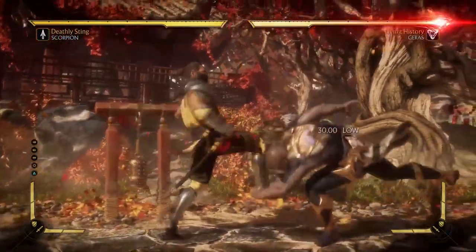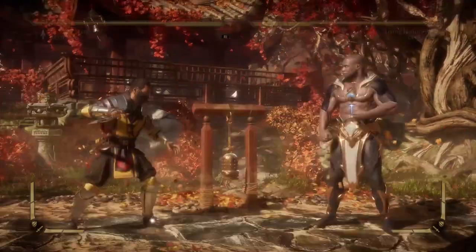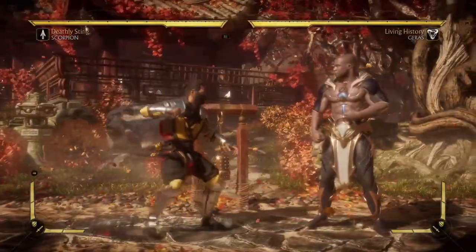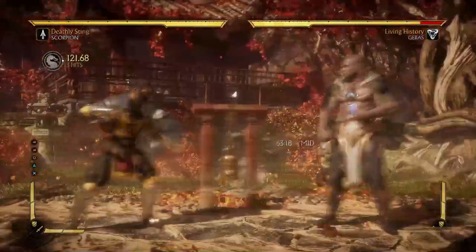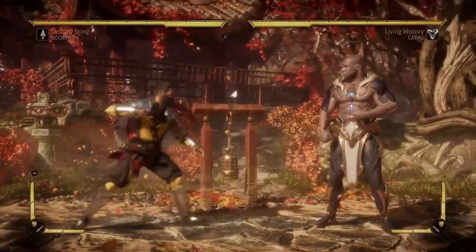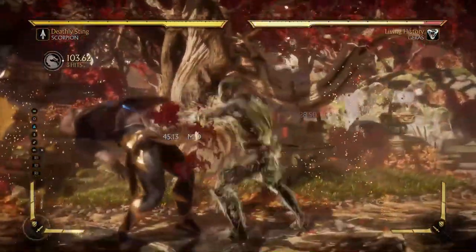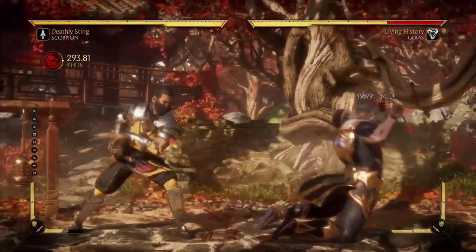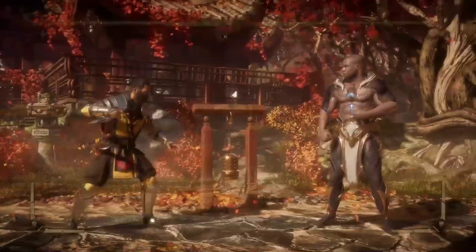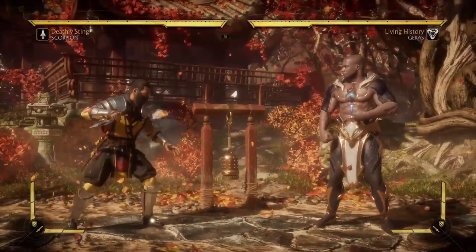Finally, let's talk about Scorpion's forward 4-2 and forward 4-2-3. This is his low and overhead combo starting string. This move is way easier to hit confirm — you basically have a ton of time to look at whether the second hit connects and decide whether to go into teleport or end with the 3. The 3 is safe, and of course you can go into all your standard BnBs. If you're going to practice hit confirming with Scorpion, I would for sure go for this move more. The only downside is it doesn't have nearly the range that back 1-4 does.